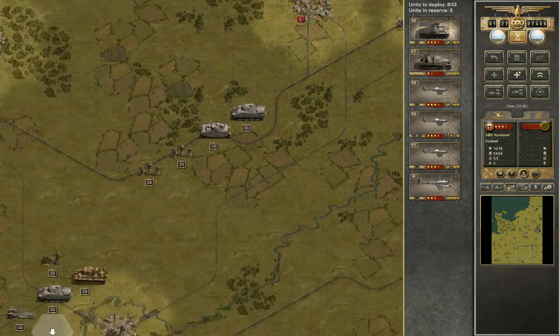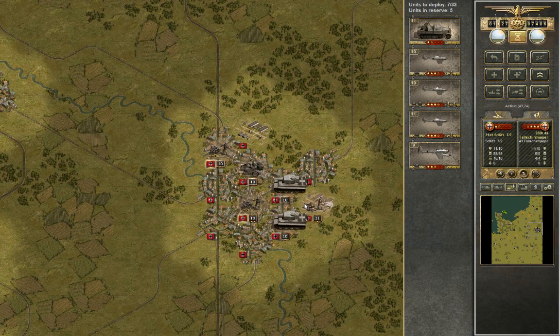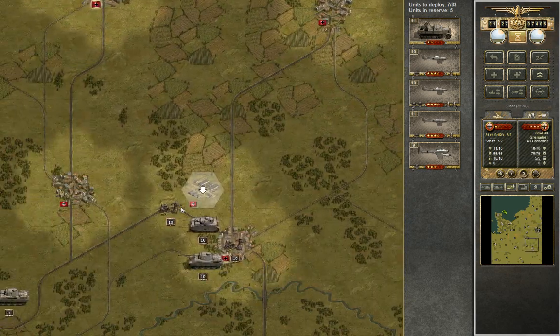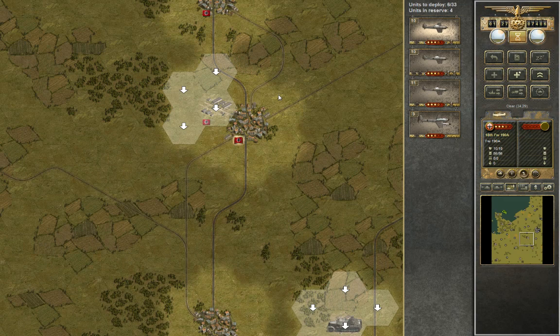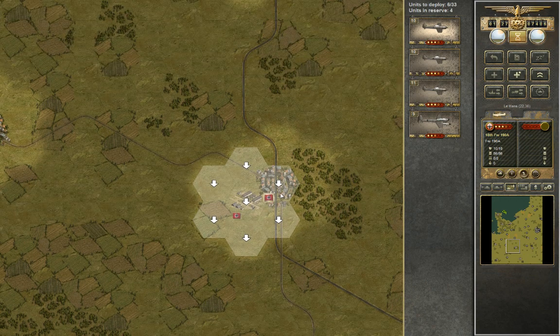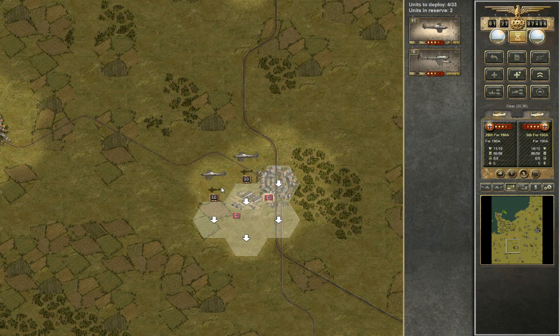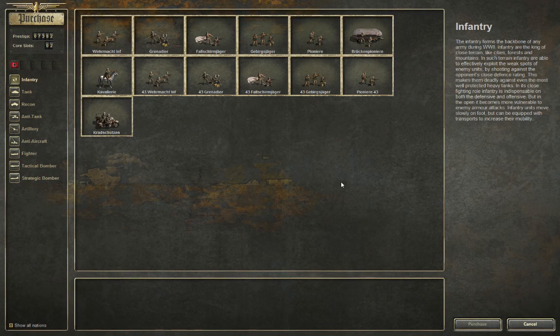I want to put some anti-aircraft fire up there — we'll put them in here. Aircraft then — we'll put some aircraft over there and over here. Apparently I still have a Bf 109. I have no idea. Strategic bomber, there we go. That's it — we have two slots left, and we're going to have to figure out what to put in those slots.